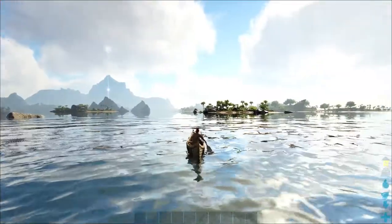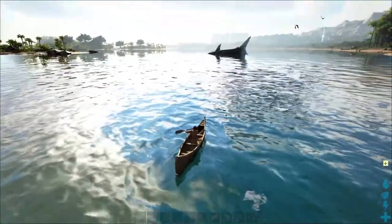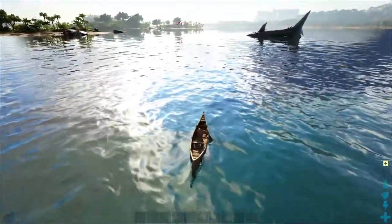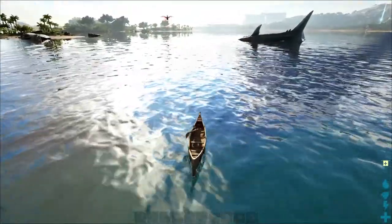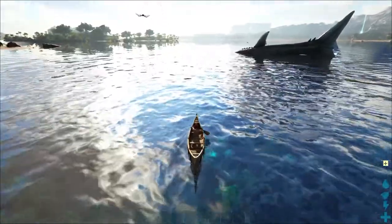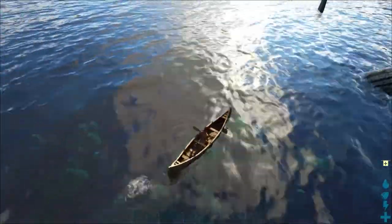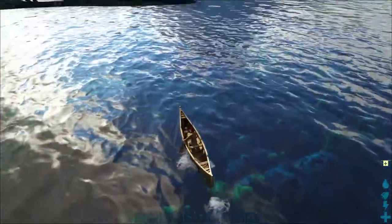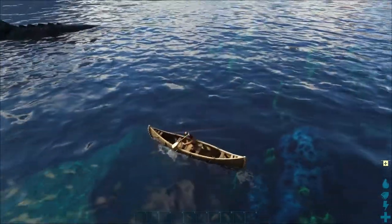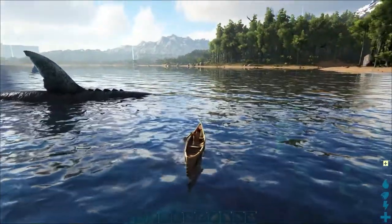One last thing to test is the canoe against the Leedsichthys. The Leeds is notorious for attacking rafts — it hates rafts and just attacks them unprovoked, but is relatively docile otherwise unless you attack it. So we're going to see if the canoe aggroes this giant fish. I think it's on the move — so I think the answer is going to be yes, which is unfortunate. Let's just put this bait right in front of the fish's mouth and see.